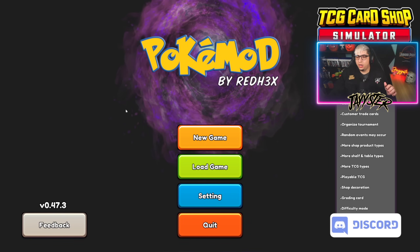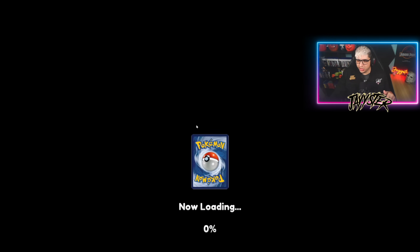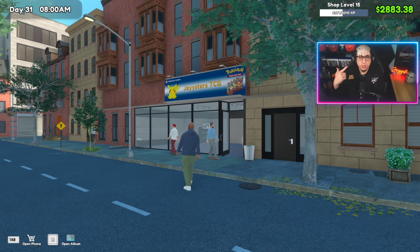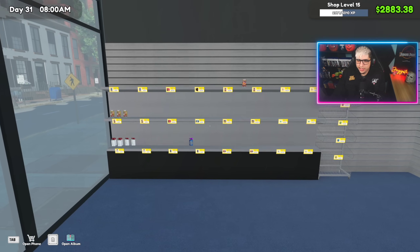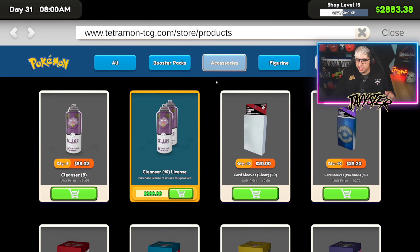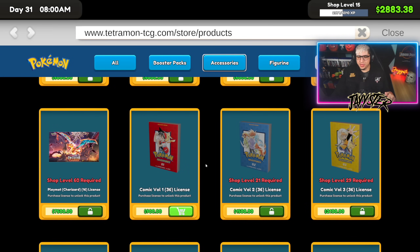The mod is working — you can see 'Pokemon by Red Hex' right there. We'll load the game. We did start from scratch — deleted the game, deleted the files, and started fresh. We still have the original music, which makes sense so we don't have to worry about updates breaking it. Let's go inside the shop and go to Accessories to check out these new comic books.